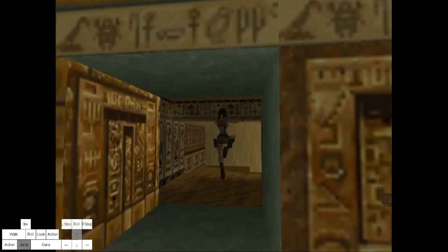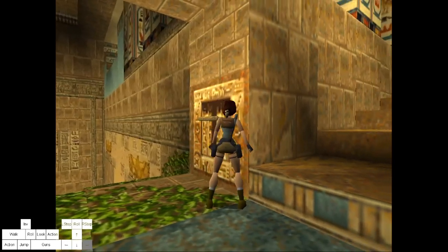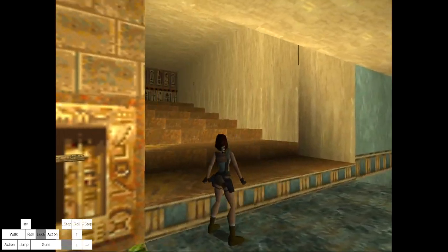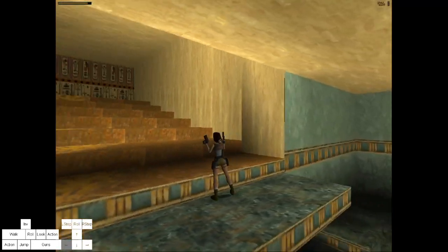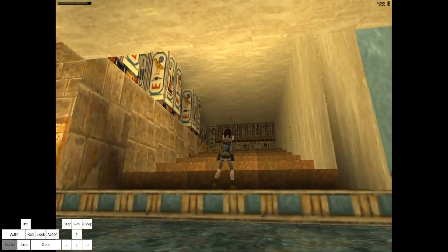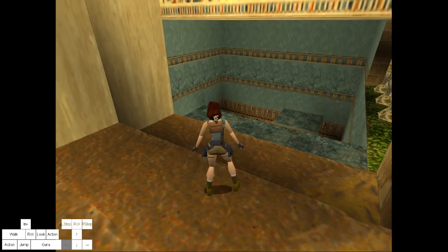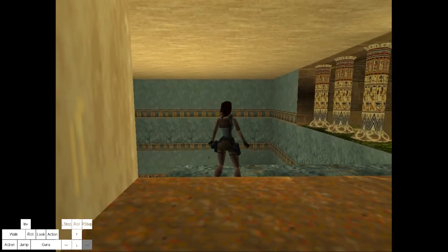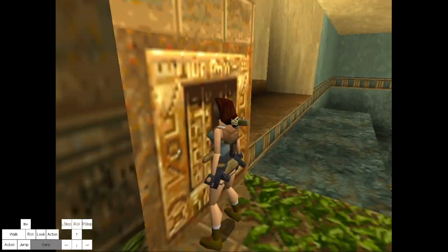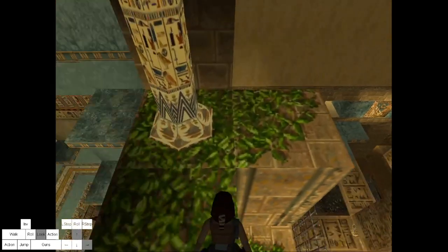Let me take this road. What you want to be careful of here is this mummy which spawns when you go on these further tiles. As long as you don't go on this tile, this mummy will not attack you. So when you come down the stairs go here. Walk on the edge - even if you drop down on the right side there is a lip, a little alcove, so you don't die.